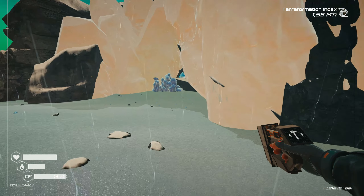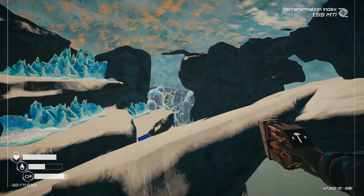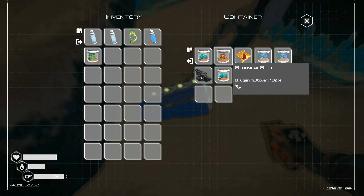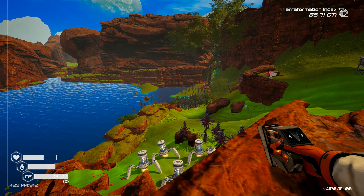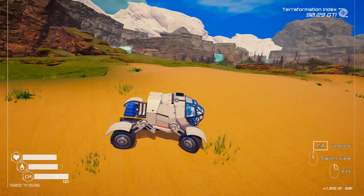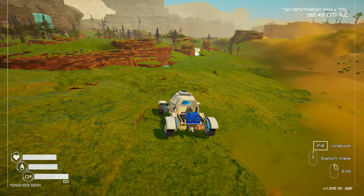While maybe featuring a rather simplistic overall look, the game does look a lot better than you might guess from the store page. And it allows the devs to really change the look and feel of the planet during the terraforming process. For example, this is how a planet looks at the beginning, and here is the very same area deep into the terraforming process.